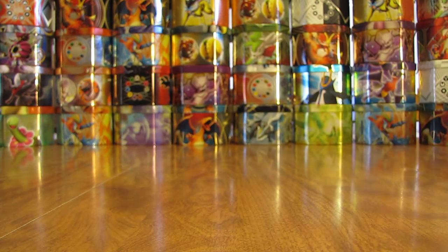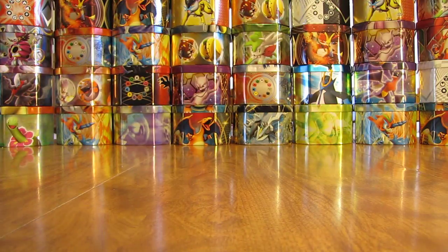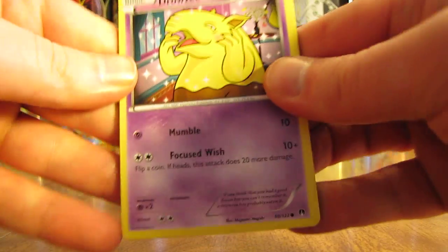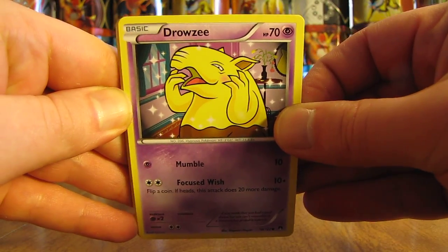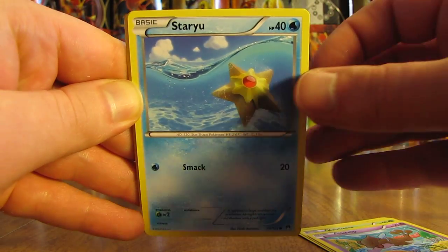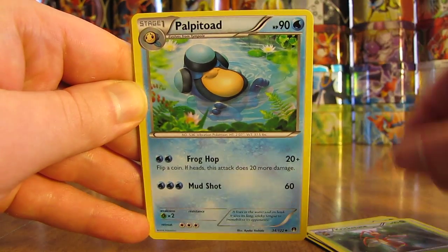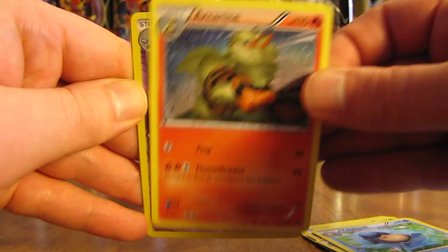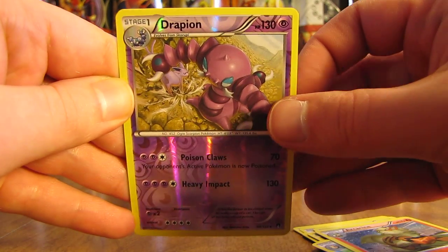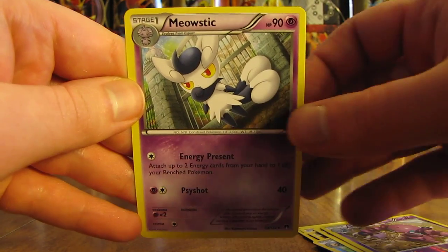Three packs left in this half of the box, then on to part two. Pack starts off with Drowsy, Cricketot, Skrelp, Staryu, Skoropee, Crickatune, Palpitoad, Arcanine, and a reverse holo Drapion — the second rare reverse holo of the box. The final rare is a Meowstic Non-Holo.